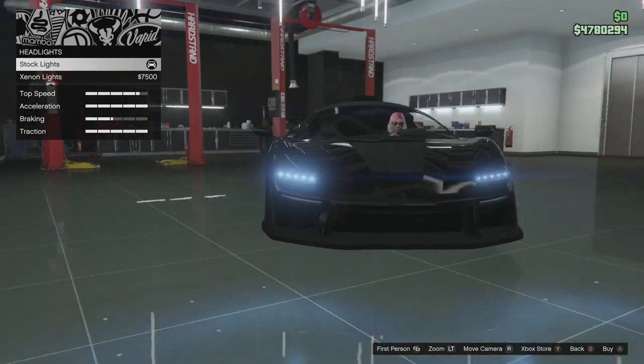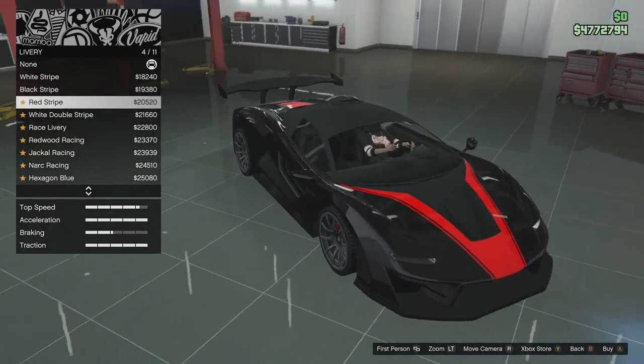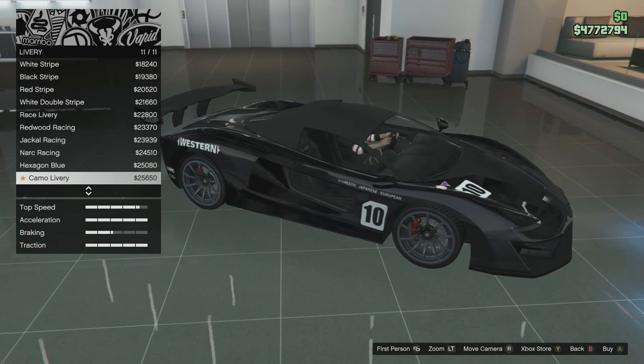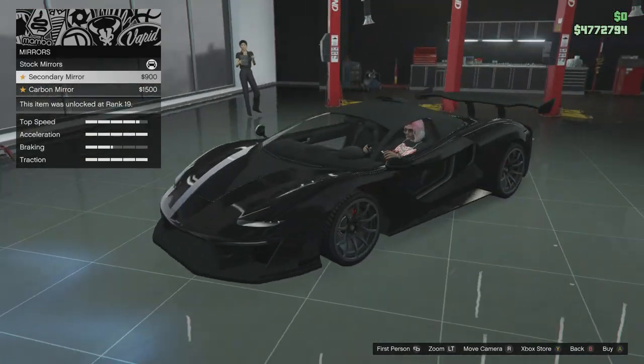Horns - I don't do horns, you already know. We need the xenon. Neon - don't really do light kits. Livery - oh, I'm just gonna scroll through. Oh dang, that kind of looks sick! Let's wait to do that until we do the colors. Don't really care about mirrors.